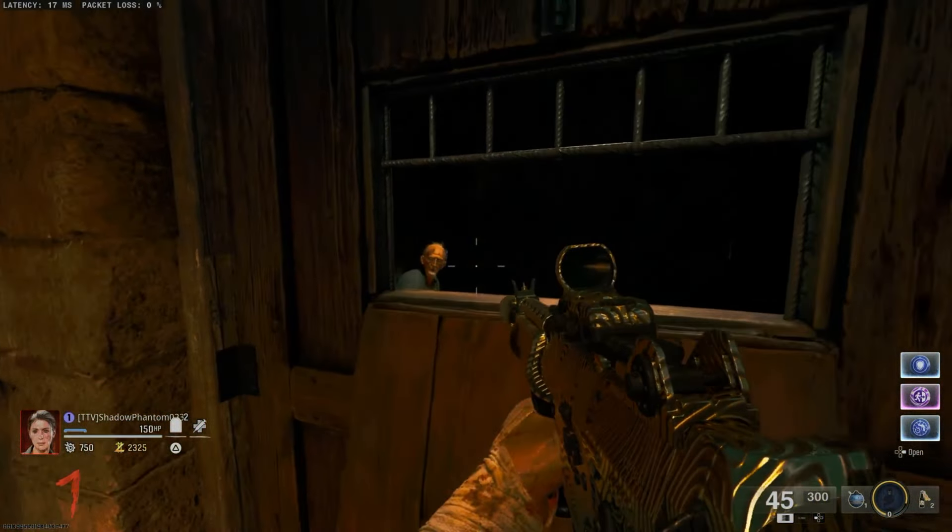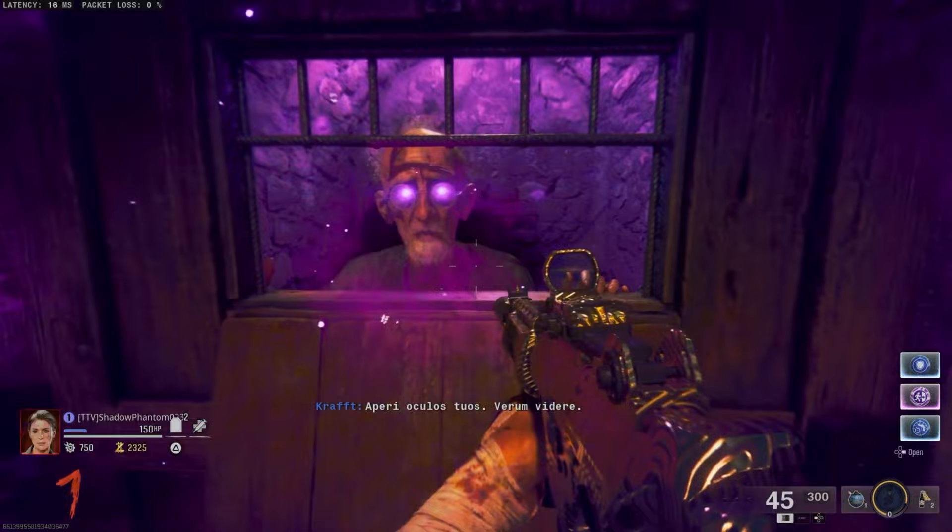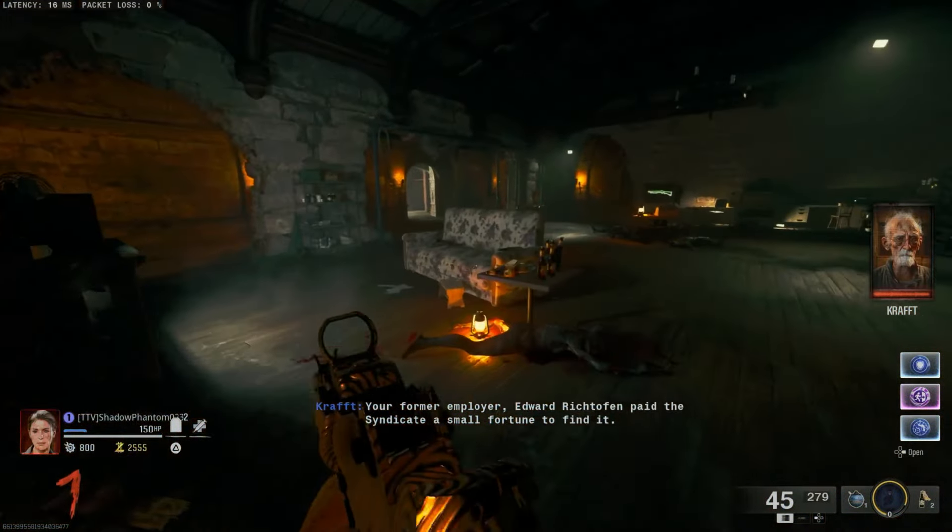Once you have unlocked the Pack-a-Punch, open the door into the Quick Revive room. Walk up to the little door right here and Kraft will talk to you. Once Kraft has talked to you, make your way up to the Stamin-Up room.